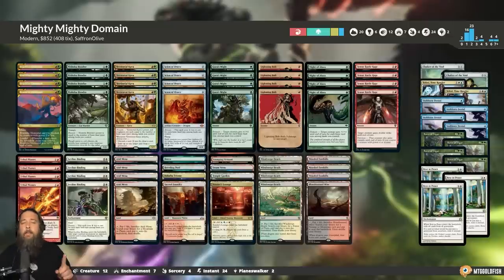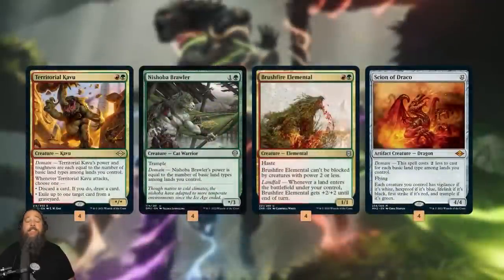That allows for our Mighty Mighty Gaia's Might and Might of Alara domain deck, which hopefully will get a bunch of turn three kills. So let's talk about how we're trying to kill people on turn three with our mighty mighty Modern domain deck. The plan is really simple. To get our turn three kill, we need two things — I guess three things sort of, but two big ones. First, we need a five power two-drop.